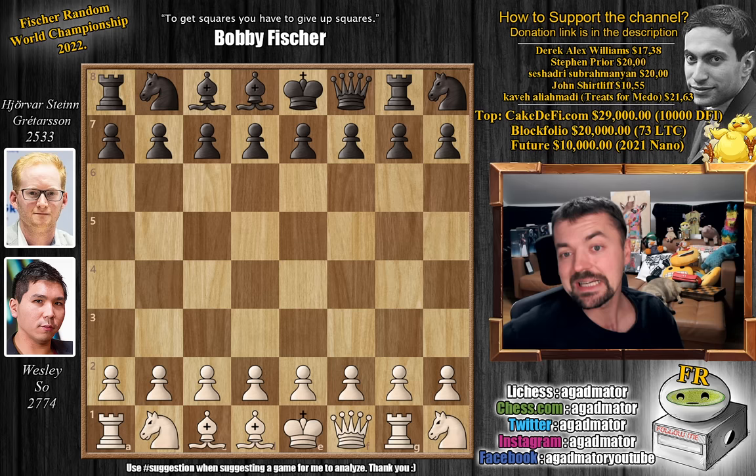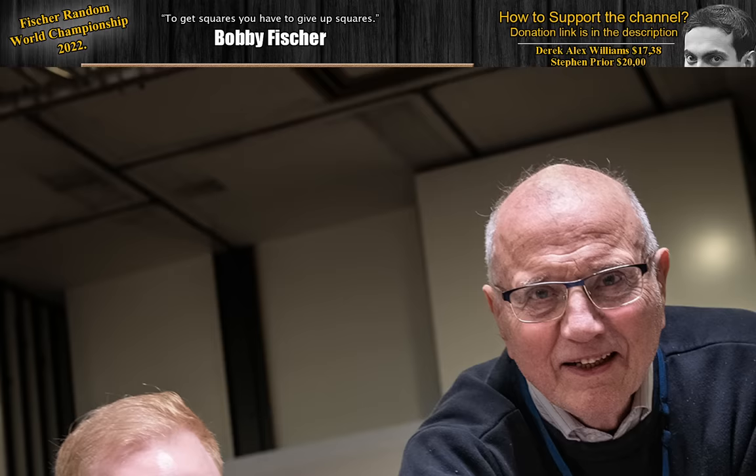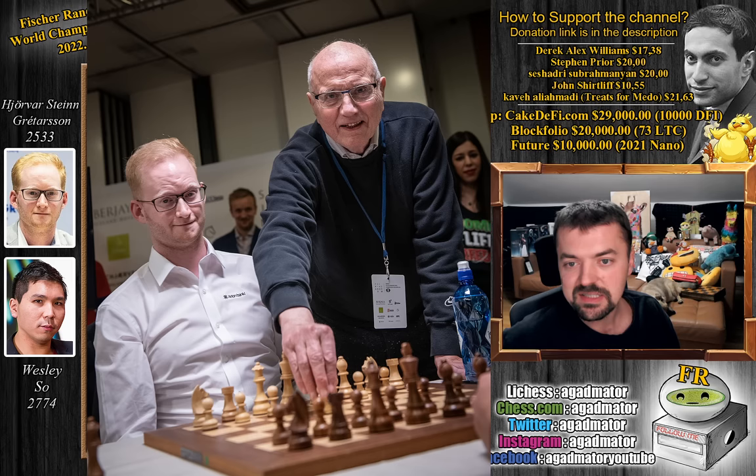Wesley has the white pieces and he opens with pawn to d4. Something you guys would appreciate — the first move of this game was made by a very special individual. The first move of the event was made by none other than Gudmundur Toraninsson, former chairman of the Icelandic Chess Federation and organizer of the Fischer-Spassky match in 1972. As they say, without him it would not be possible. A very nice photo by David Lada.